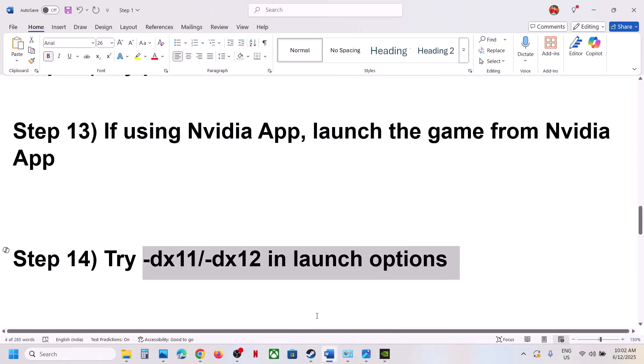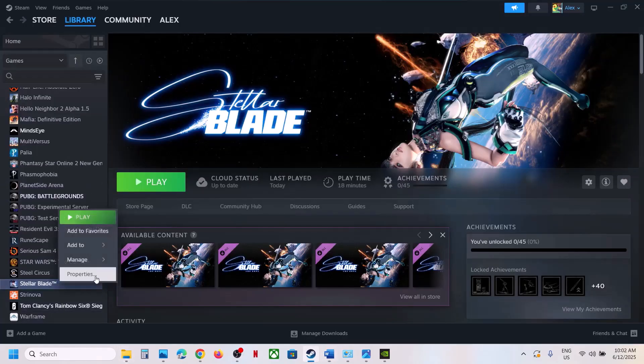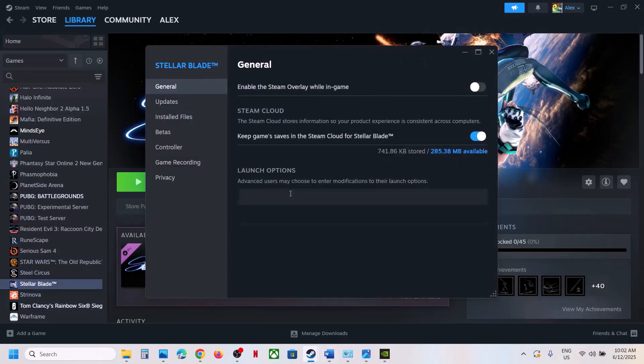The next step is to try DX11 or DX12 in the launch options. Right-click the game in Steam, select Properties, and in the launch options type -dx11. Launch the game and check. If that doesn't work, try -dx12. If still not working, remove the launch option and follow the next step.